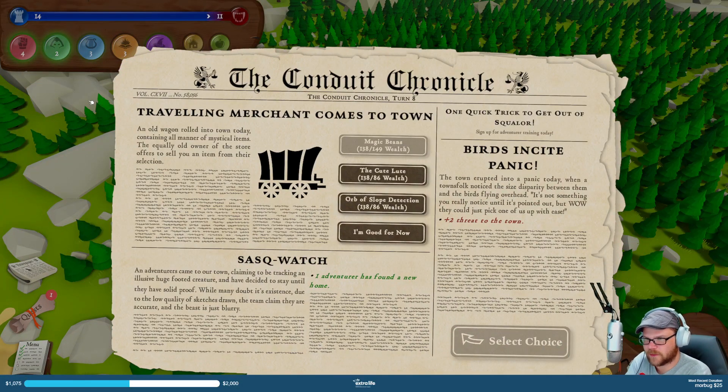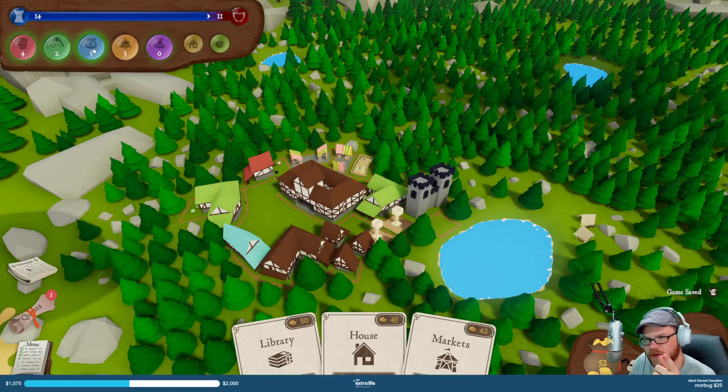A driving merchant comes to town — old wagon rolled into town today containing all manner of mystical items. So we can buy some magic beans, cute loot, orbs of detection, orbs of slurp detection. I'll buy the cute loot — this is what I have and this is what it's going to cost, 86. My new adventurer — Sasquatch!